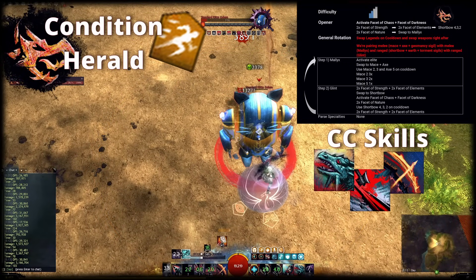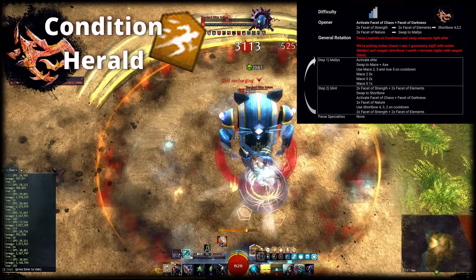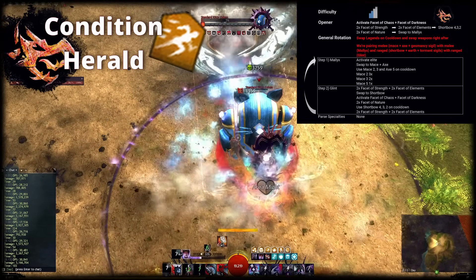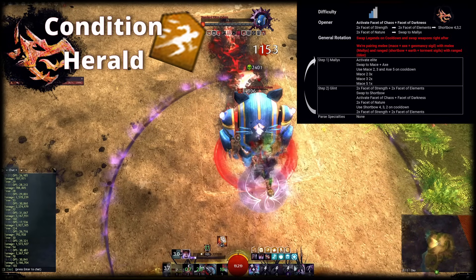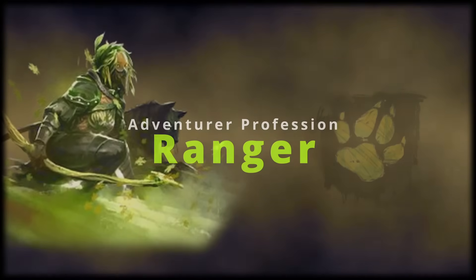In case you need to apply Breakbar damage, you can use X5 on Mace and Axe, or use the active skill of the Facet of Chaos, which is readily available while you are in Glint. On top of those, Shortbow 5 is another relatively cheap CC skill that you can use at range. One of the downsides of Condition Quickness Herald is that you cannot really provide Aegis or Stability on demand. If you want to supply Aegis on demand, you would need to replace the Offhand Axe with an Offhand Shield. And for Stability, you would have to use the Legendary Dwarf Stance instead of Mallyx.